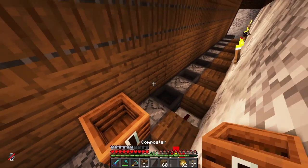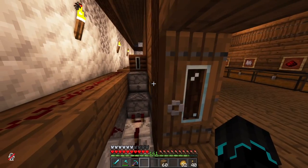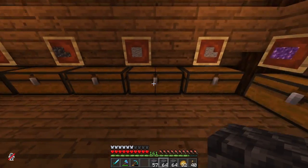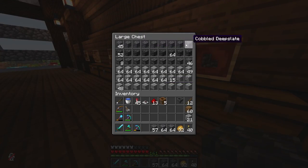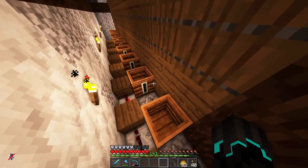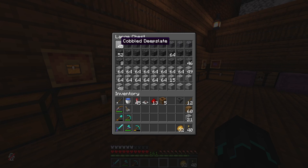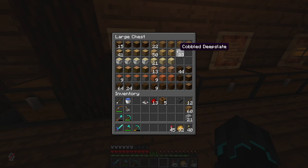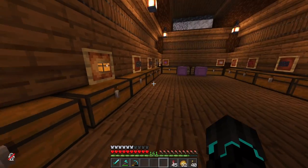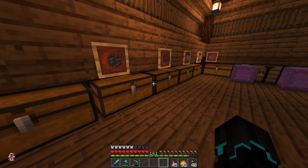Now what I'm going to do finally is add composters above these hoppers here to help reduce lag. I do believe that should be everything — this should now work. There's only one good way of testing this, and that is throwing in this cobbled deepslate which is right here. So this should get filled up. If I just go ahead and throw this in, it gets pushed through the system and eventually should end up here, which it doesn't. Yeah, this would be why. Then this should go up if there's no other missed spots. Yes, it's working — this is actually working. This is sick!